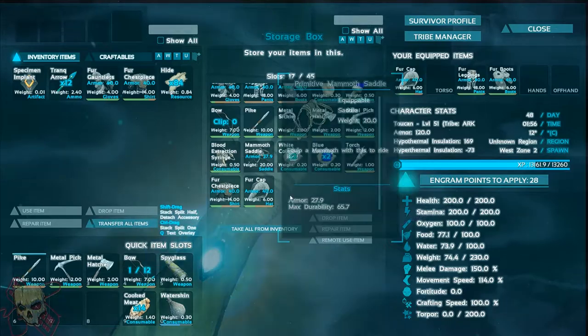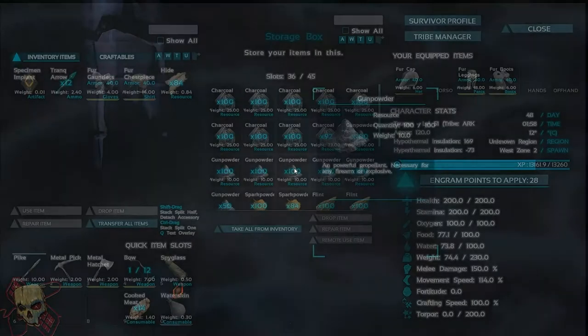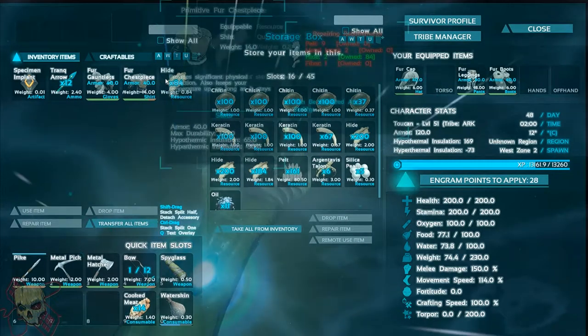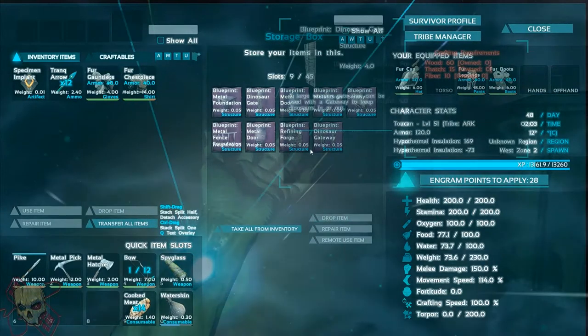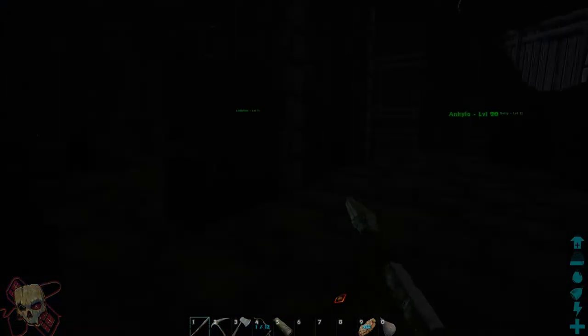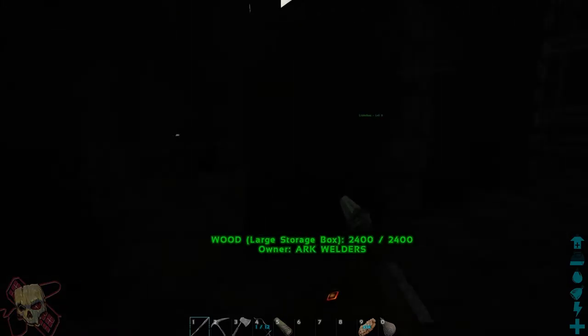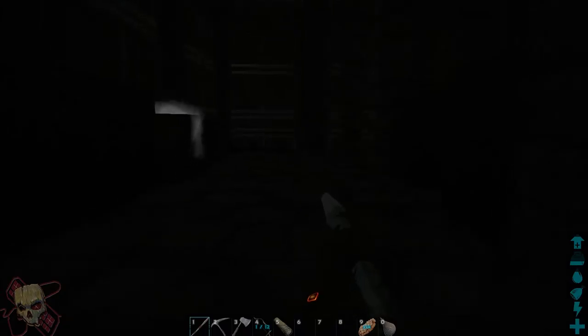I also have byproducts of those in this chest, like gunpowder and spark powder. Some tools and armor, including saddles and whatnot. Then these four chests are the main components: you've got your stone and your metal, your wood, your thatch, and your fiber.